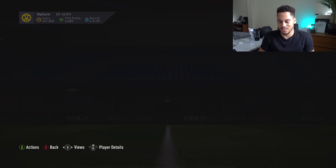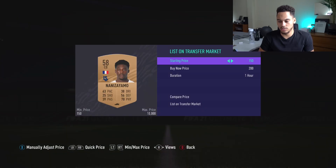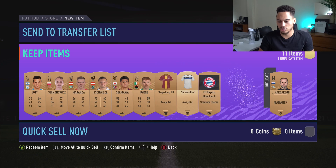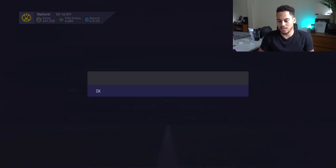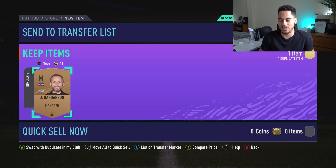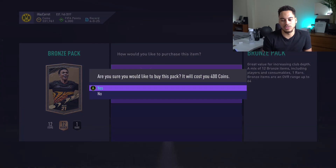We get a French player for 200 coins and a coin redeem for 100 coins. We get a Bayern Munich stadium theme — somebody might buy it, who knows. So I'll put it on the market. That was pack number 87 — 13 to go.